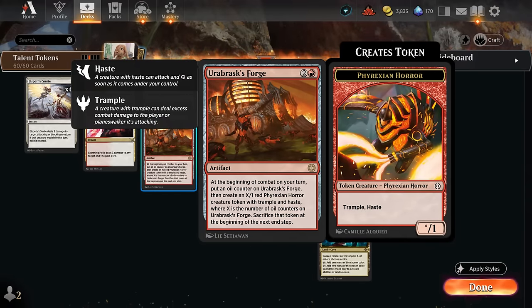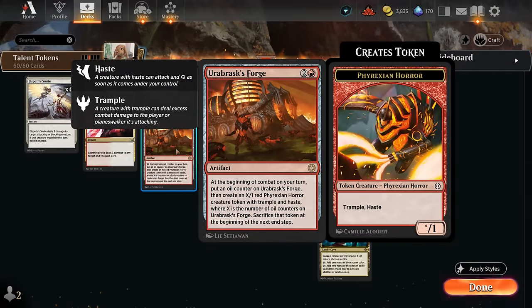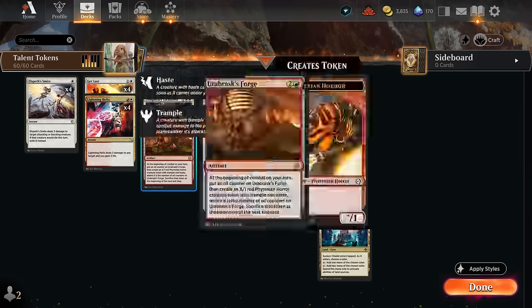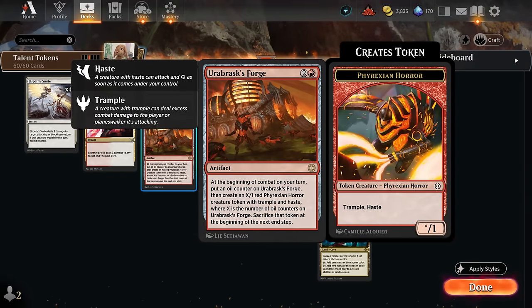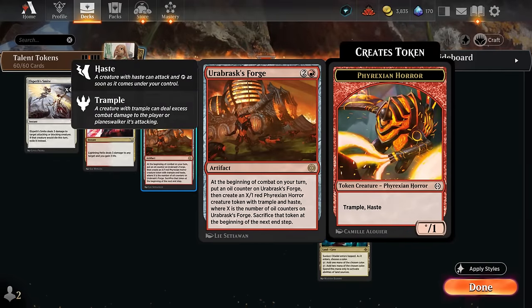Orobrask's Forge increases the power of the Phyrexian Horror token it generates every turn. The token has haste, can immediately attack, and then gets sacrificed at end of turn. So every turn, if we have both Forge and Talent in play, we draw an extra card and the token keeps getting bigger. We can also level up Caretaker's Talent in our second main phase after attacking with the Phyrexian token, and then copy it — the copy stays on the battlefield while the original gets sacrificed, leaving us with a nice four or five power token that can attack on the following turn.